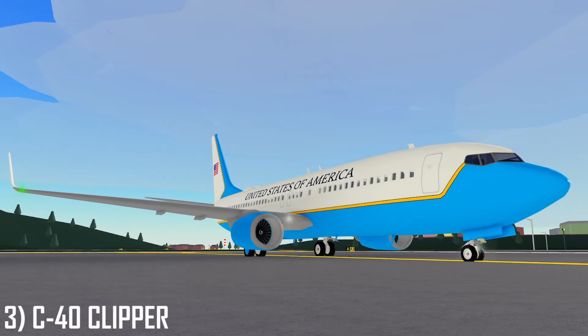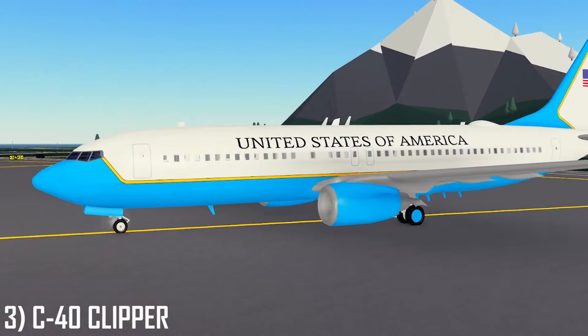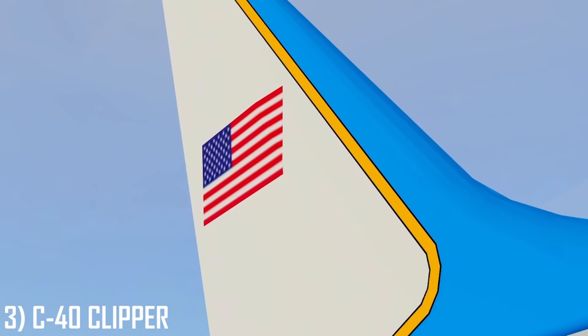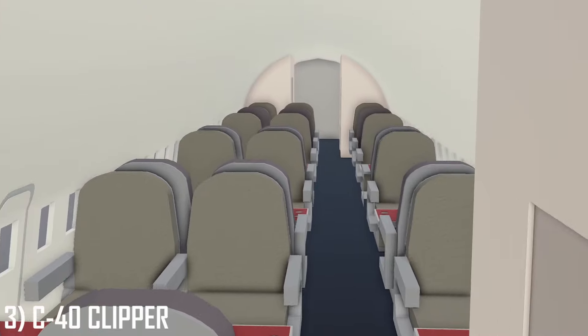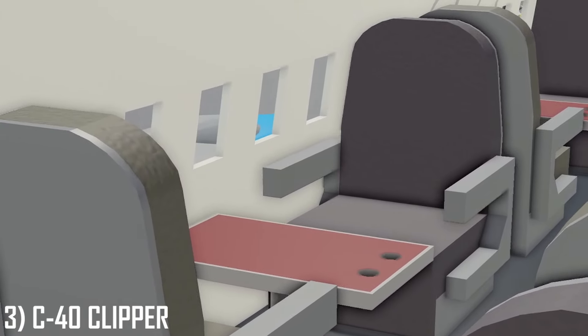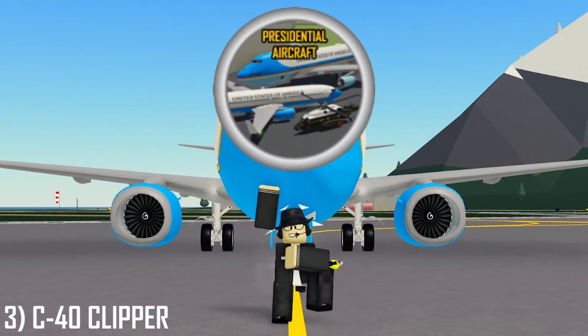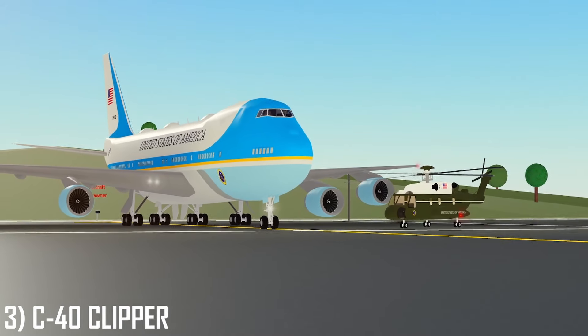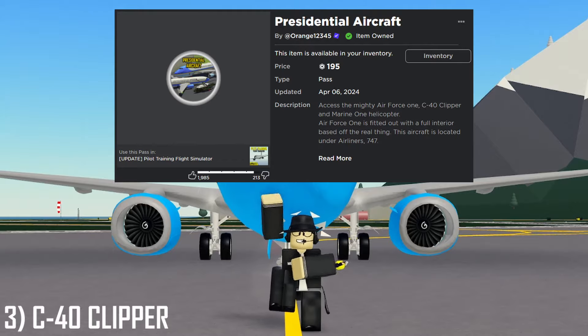The C-40 is the U.S. Air Force 737, used for cabinet and Congress transport. With the powder blue striping and obvious U.S. emblems on the livery, there's a small 2-1 recliner seat setup in the front, and at the back, some small tables for both 2 and 4. This is part of the Presidential Aircraft Game Pass alongside the VH-92 and Air Force One, so it's a huge win for holders of the ever-growing pass.